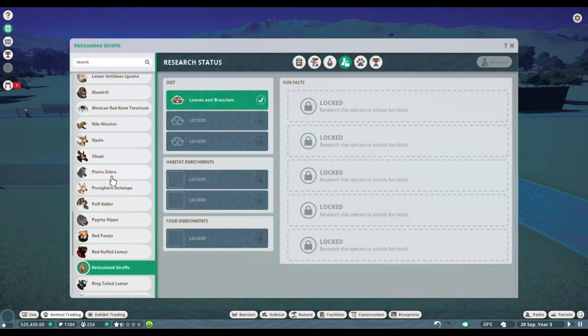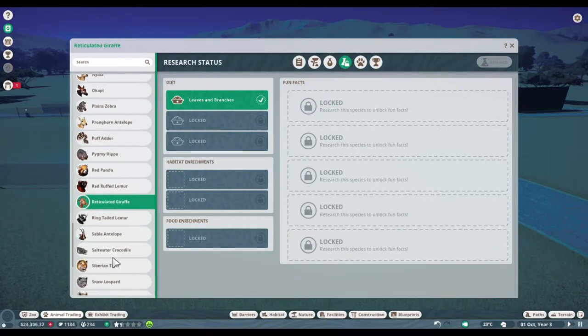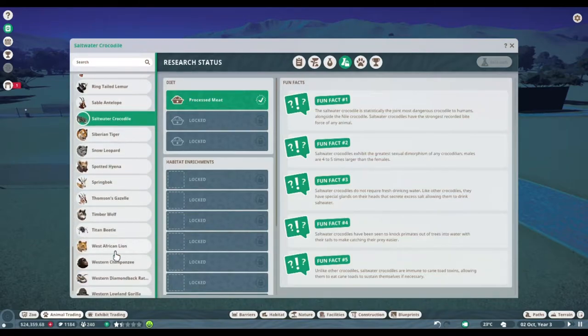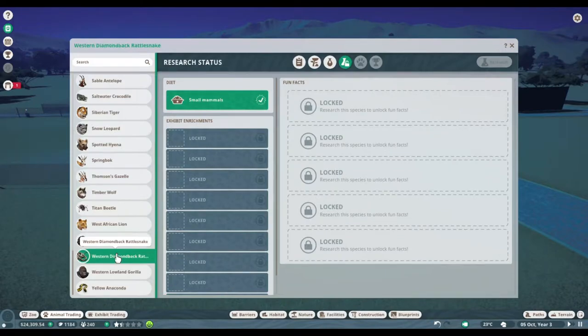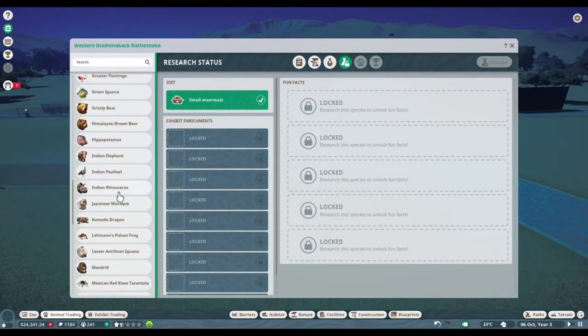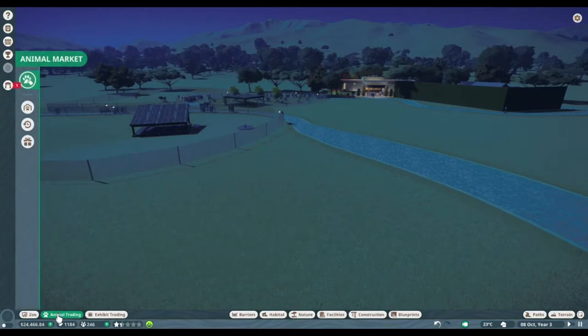This is a pain because I don't know what to go for. What about saltwater crocodile? What do they eat? Processed meat — we can't do that right now. Springboks eat hay. Timberwolves eat meat. Rhinos eat hay, but I think they'd probably be too expensive.